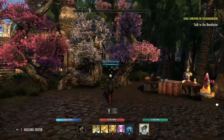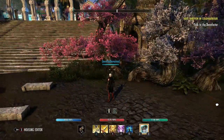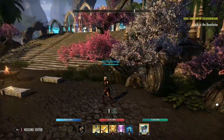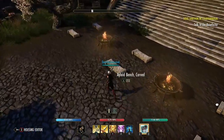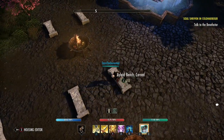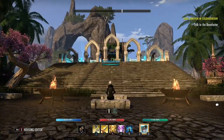The High Elf remnants of their people decided to plant some of the trees from Alinor, trying to stamp their own personality on this place. They put down some lovely Aileid benches so pilgrims can listen to sermons from the temple.